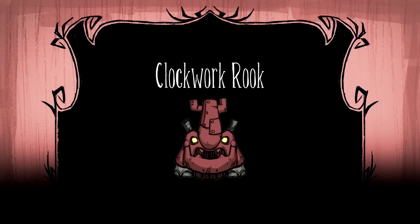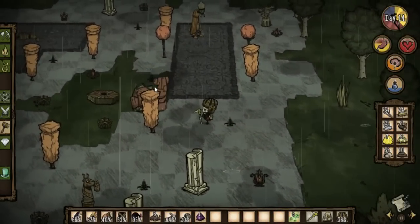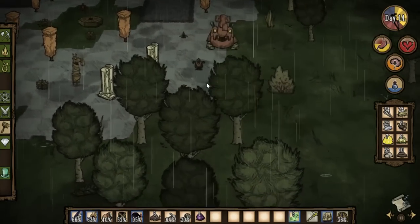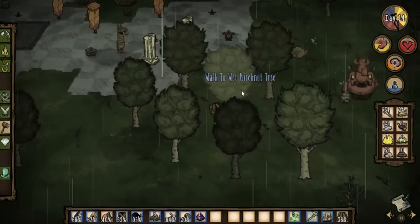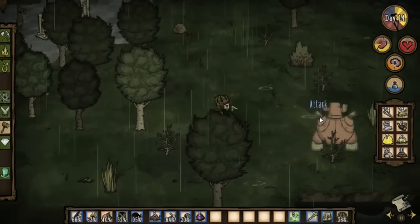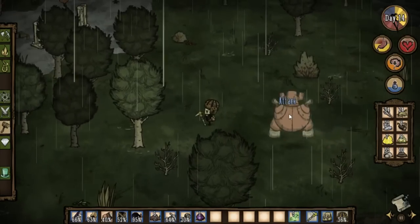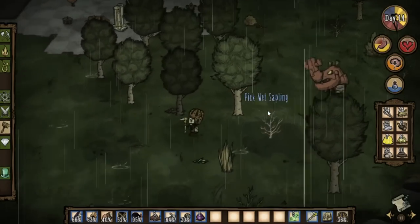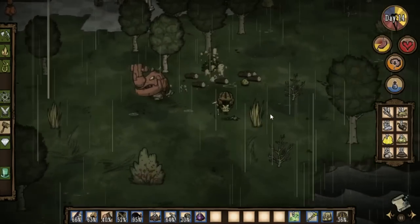The Clockwork Rook can be your best friend or your worst enemy. The Rook attacks by sizing you up and then charging directly at you, destroying all things in its path, whether it be friend or foe. You can use this to your advantage in all stages of the game, but especially in the early game. Resources take time and tools to farm, but if you let the Rook do the farming for you, you'll save a lot of time and durability on your tools.